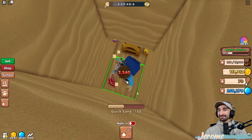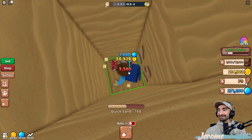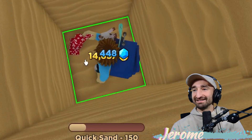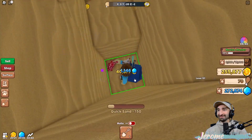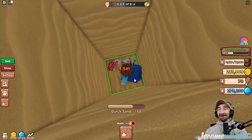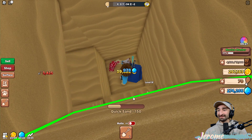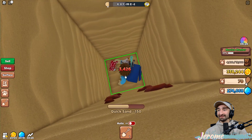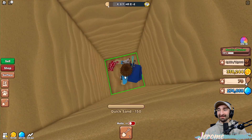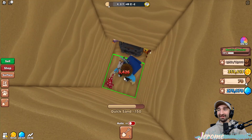Did you know they used to use canaries in coal mines? They actually made oxygen tanks for canaries! Dropsy found the boss chest in this area - it has 3.74 million health! We're gonna be here a while. I'm picking up the other chests in the area first so I can upgrade, then I'll start on it. How much did jungle island cost? 1.7 million - that's nothing.